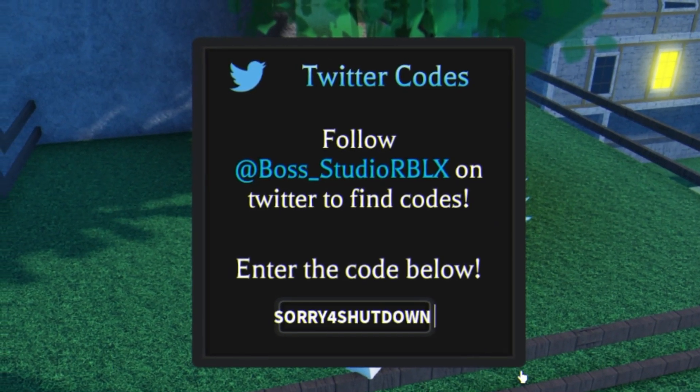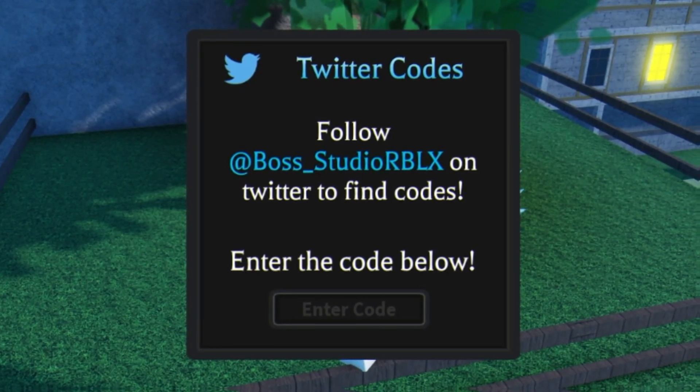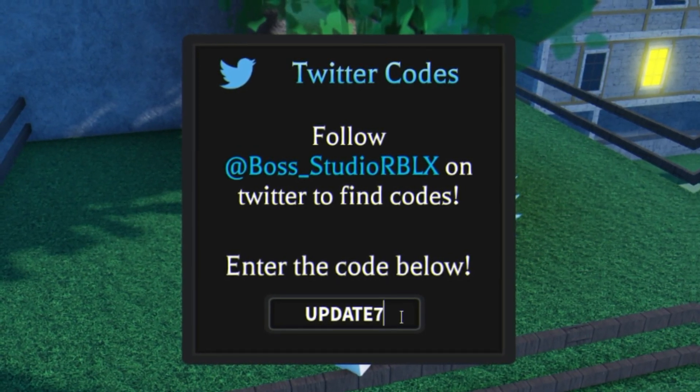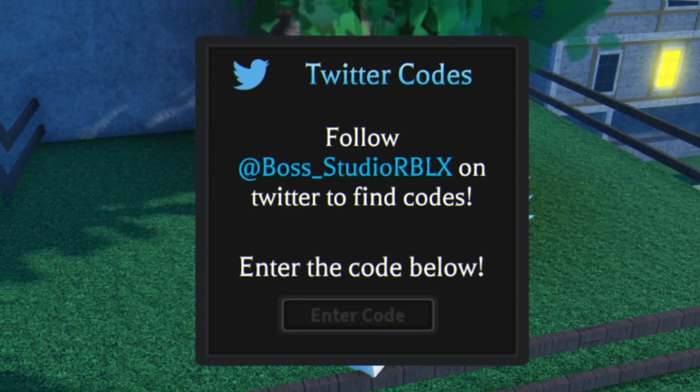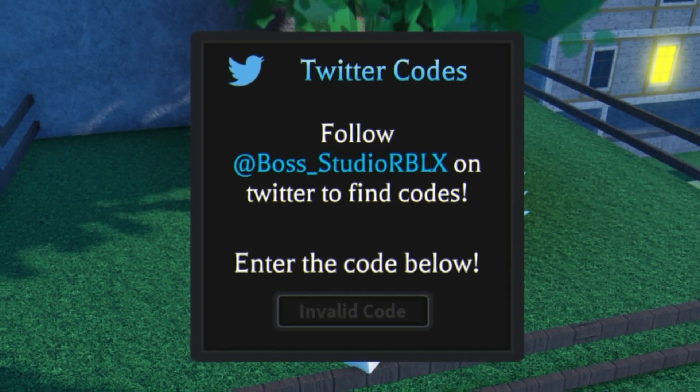We are going to go ahead and redeem the code 'sorryforshutdown' — enter that one right now for 100,000 cash. Then moving on, we are going to enter the code 'update7'. Next up is the code 'maintenance' — go ahead and redeem that one right now.